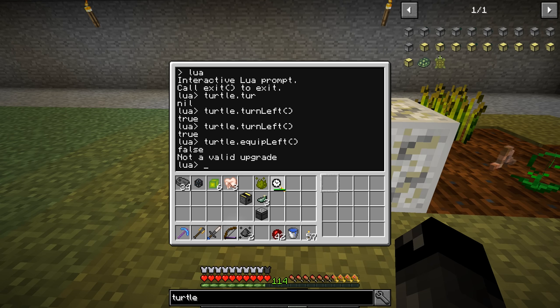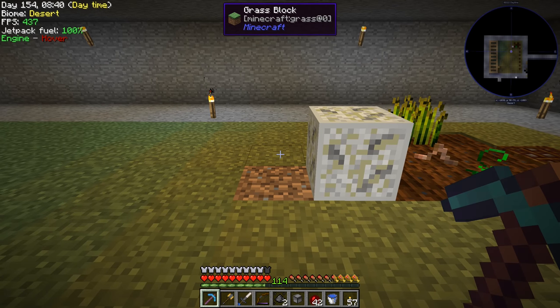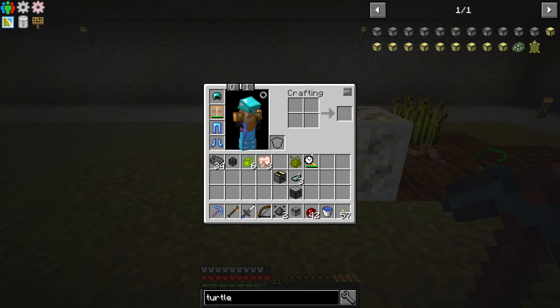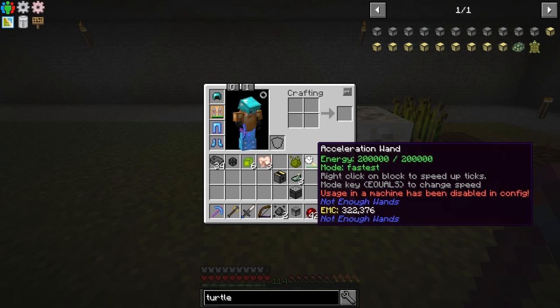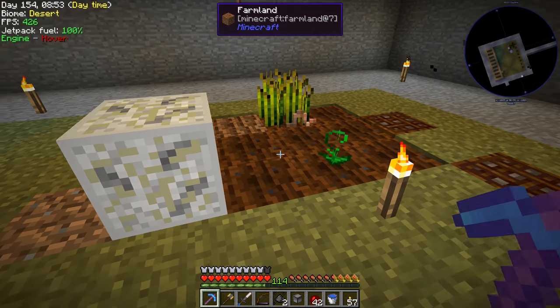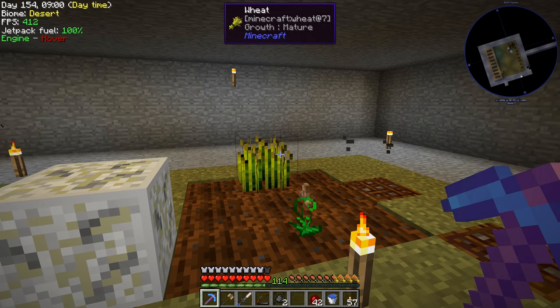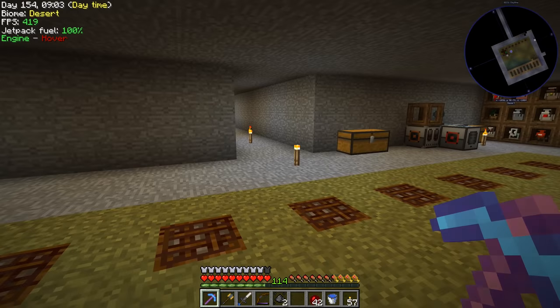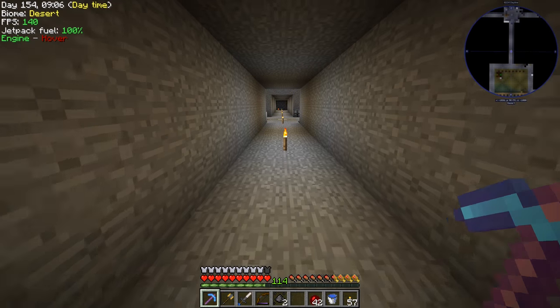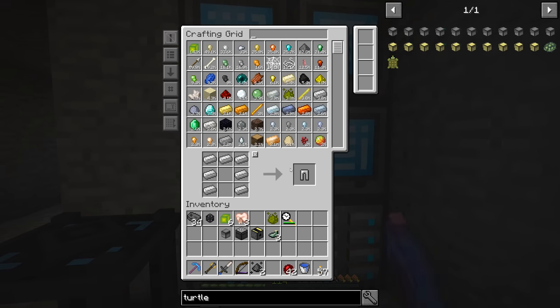There's no way the turtle is going to make this work. After all this, I looked at the wand and in red text it says: 'usage in a machine has been disabled in the config.' I didn't see that before — wasted all my time and it was disabled in the config the whole time. It's right there on the tooltip.